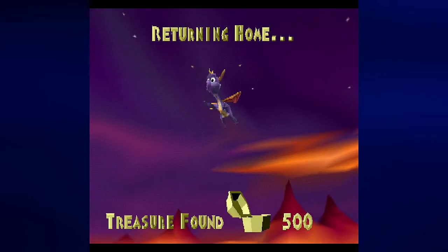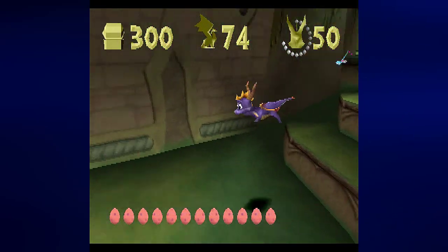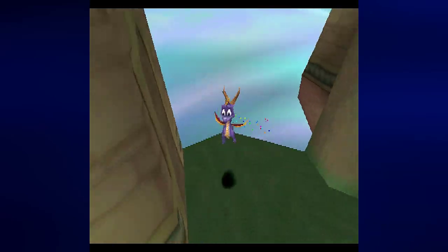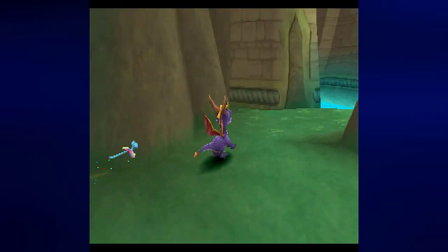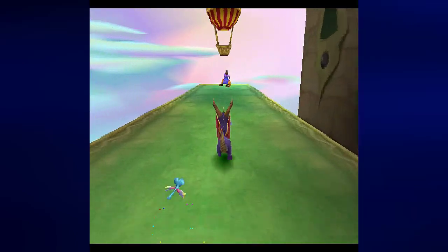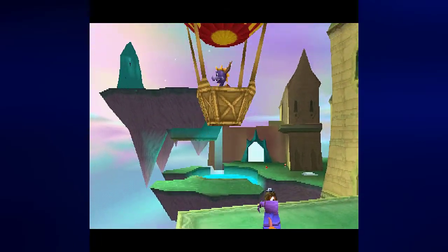And now we are heading to the final area of the game. We are getting pretty close to the end, too. I do not know where the balloonist is — trying to find him. That's right, he's to the left of this — I had to think about it there for a second. And now we can go on to Nasty's World.